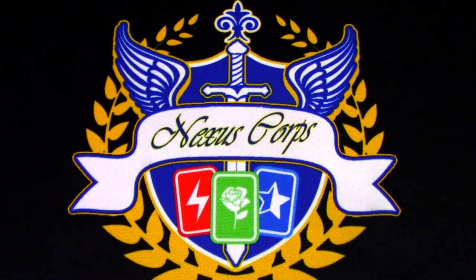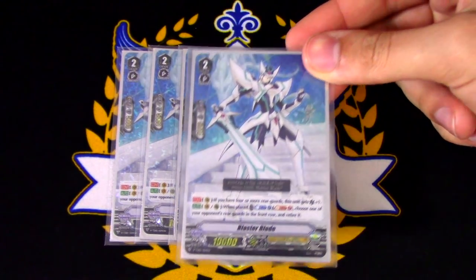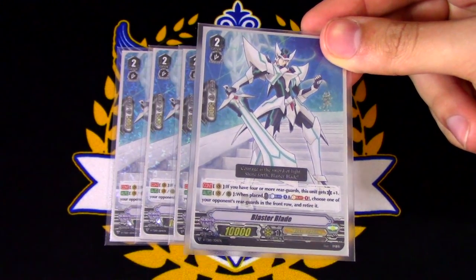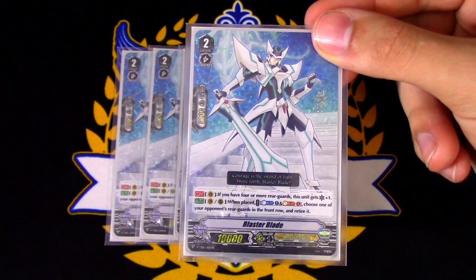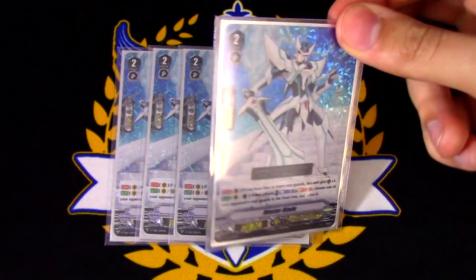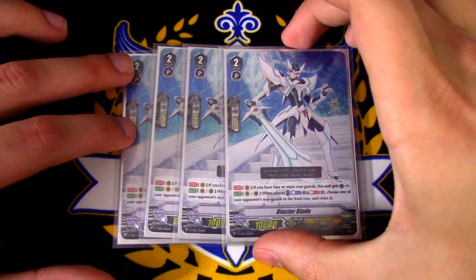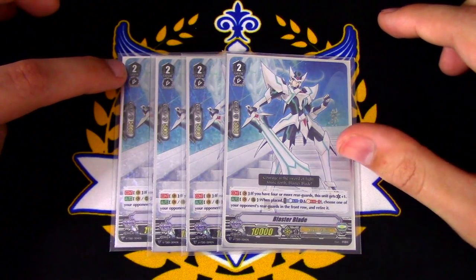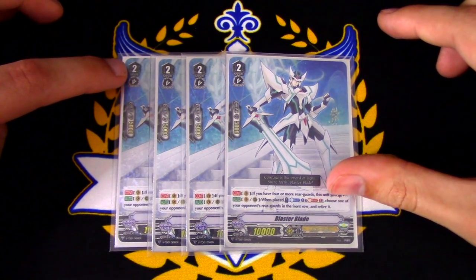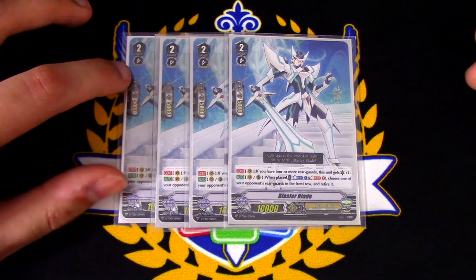Next up, we're running four copies of the win condition, which is Blaster Blade. Blaster Blade's first skill is: if you have four or more rearguards in the Vanguard Circle, this gets plus crit — you're not going to be using that skill that often. The other skill is when placed on Vanguard or Rear Guard Circle: Counterblast 1, Soul Blast 1, choose one of your opponent's rearguards in the front row and retire it. Getting rid of front row units can be key. You have a lot of access to Counterblast and Soul Blast in this deck, especially because you're going to be rewriting your Grade 3s over and over again, so soul is not an issue at all.